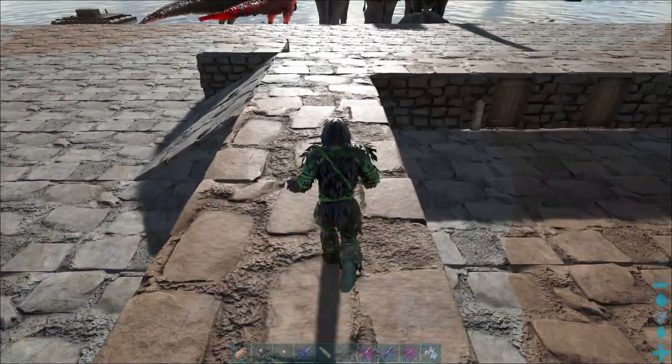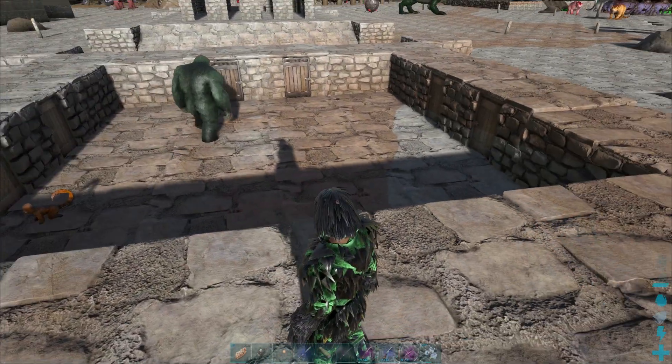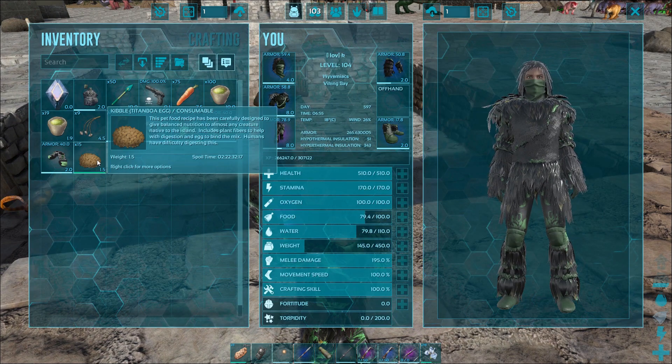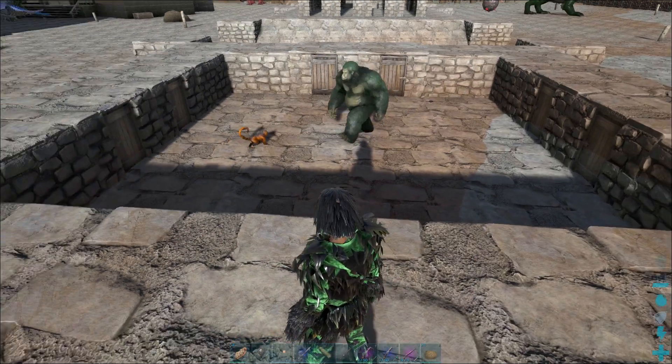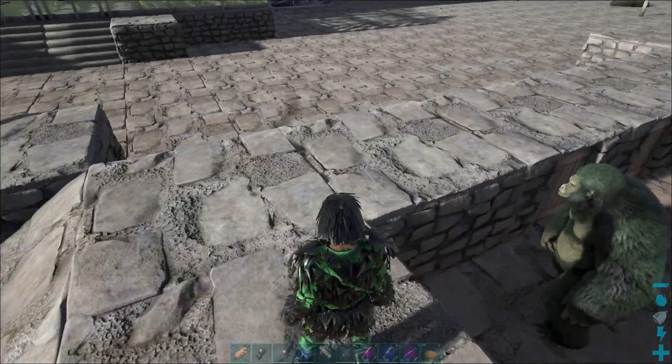Hello and welcome to our new taming video. This is Nexus from Viverniax. This time we are going to tame the Gigantopithecus. To tame one we will be using the Argentavis to drop them into a taming pen. On Ragnarok they can be mostly found in the Redwoods.